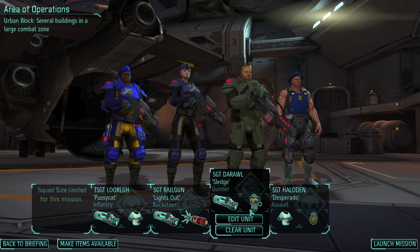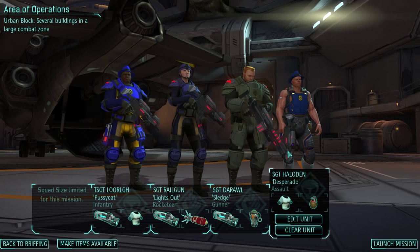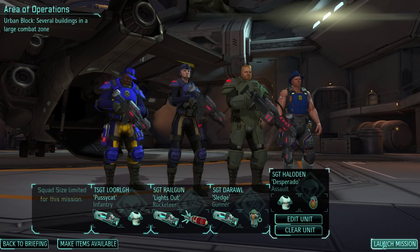Rocketeer is just my gunner. I gave him an AP grenade sit in case he moves and needs to grenade someone in the same turn. On our assault we have a grenade and the nano weave armor obviously, and he's got the most movement just in case my person needs some backup. Let's go.